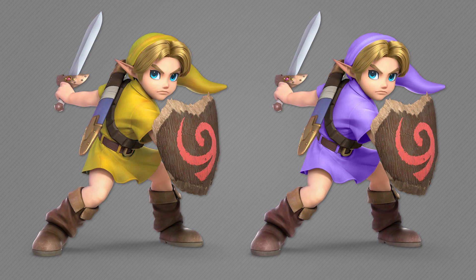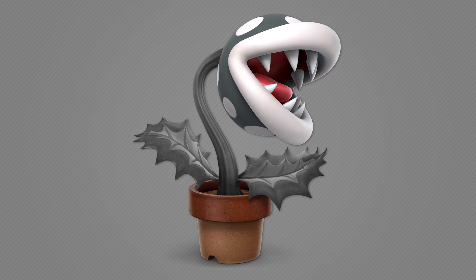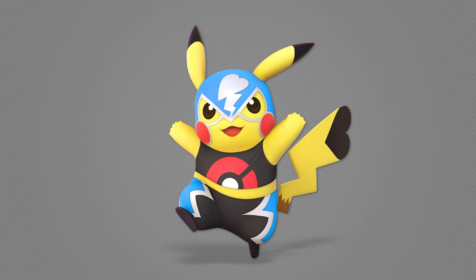Lastly, I made a few just for fun. First is Young Link with a yellow and purple tunic — I believe these were colors made for Link in Smash 4, but since Link now has the Breath of the Wild design with a different set of recolors, I brought them over to Young Link. Next is an all black and white Piranha Plant — except for the pot — which is what one of the Piranha Plant enemies looked like in Paper Mario, I think Thousand-Year Door.